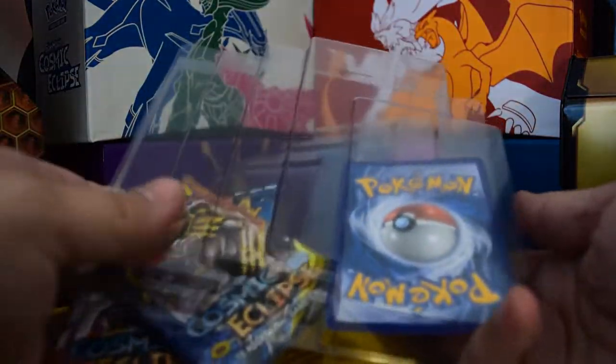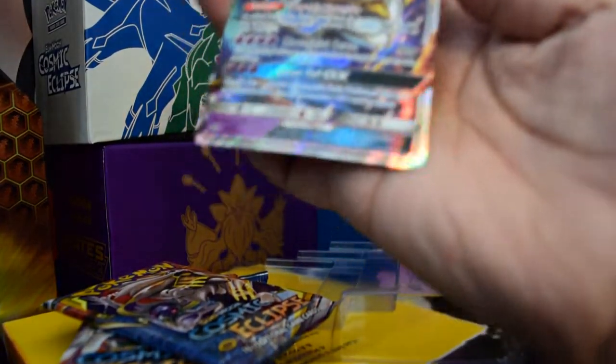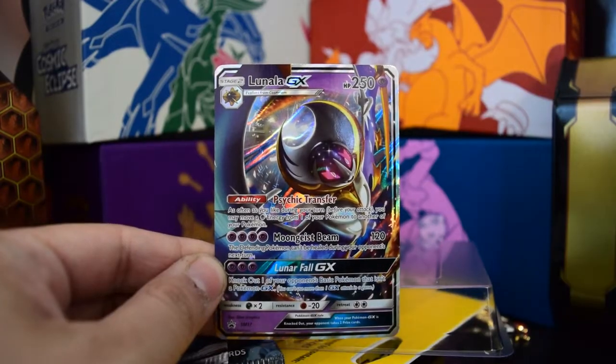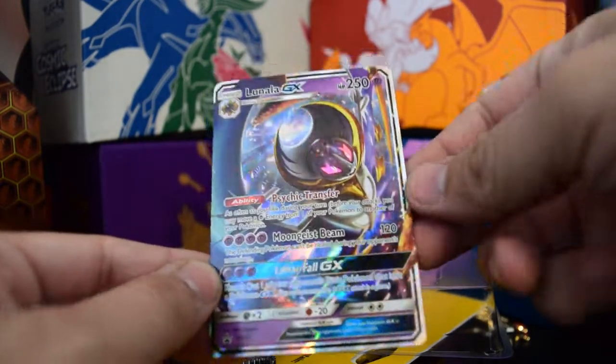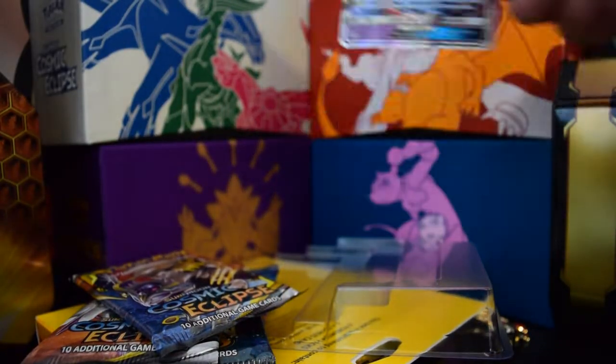It looks like we've got one guaranteed EX or GX card. Got a Lunala GX — not terrible. What is that? What's a promo? Sun and Moon 117. Keep her over there.